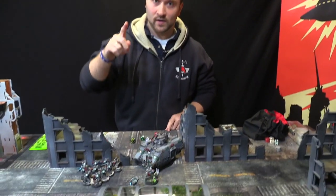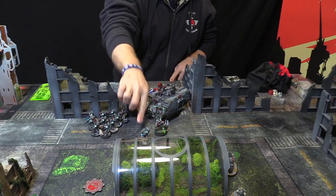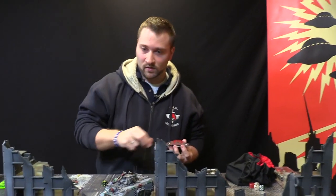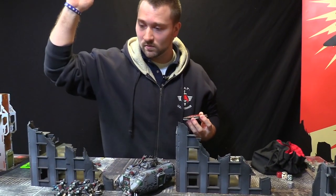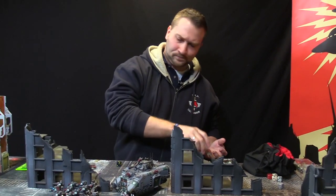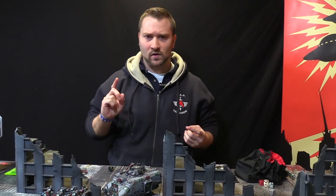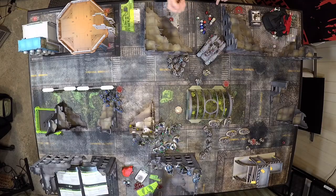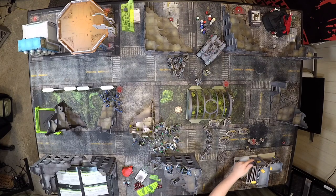At the end of Nathan's turn, I have a leadership test on my lone remaining Hellblaster — spending two command points to keep him alive, down to seven. At the start of turn two we roll to see if these objectives move. We roll off — you pick one, I pick one. This one drifts toward the scouts — I get to move it three inches from center.